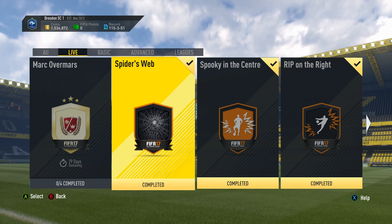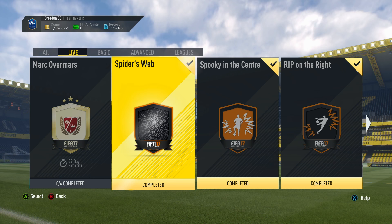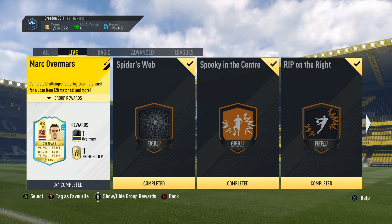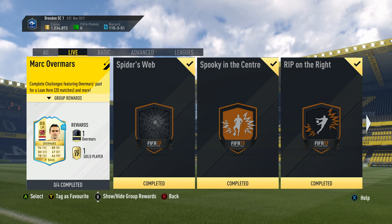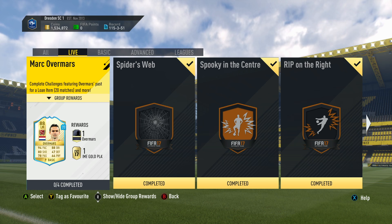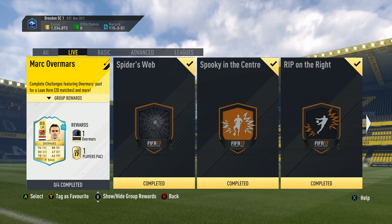Hello, what's up guys? How you doing? It is Lasty here and welcome to a new squad building challenge. A bit of a tutorial for you today. The one we're going to be completing is this one on the left here - Mark Overmars. A month has now passed since the Del Piero squad building challenge, whereby you can get a nice 20 game loan. The new one is this Dutch legend, Mark Overmars. He's an 88 rated legend who looks absolutely amazing. I've been wanting to try him for a while, so I'm definitely going to take part in this one and get myself an Overmars for 20 games.